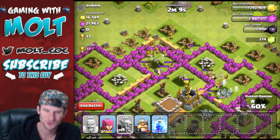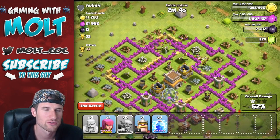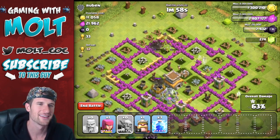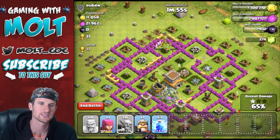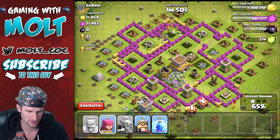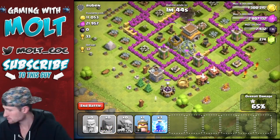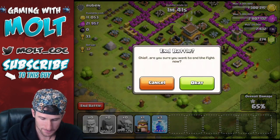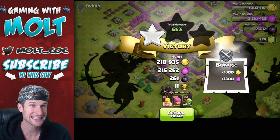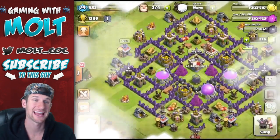As long as we can get in through those walls we'll be doing just fine. Looks like we're getting the majority of that gold from that gold storage. We have all those archers still working on those walls up there — hopefully once they finish, they can move on in. There we go guys — at the cost of 218,000 gold and 215,000 elixir, that is a great raid. That is the kind of raid that I love to find.